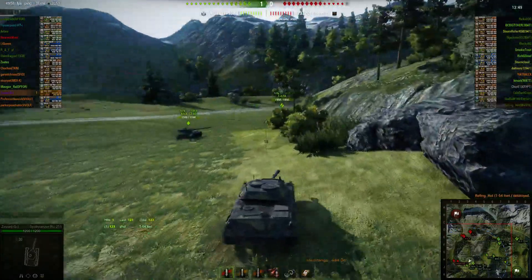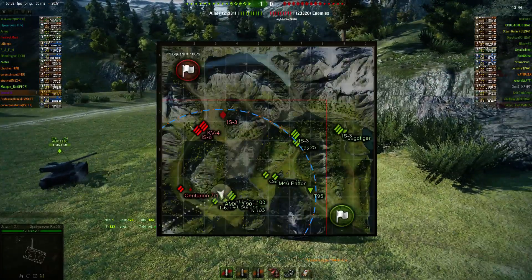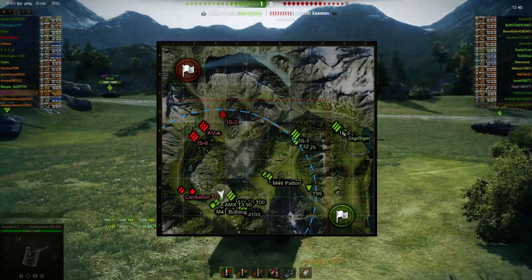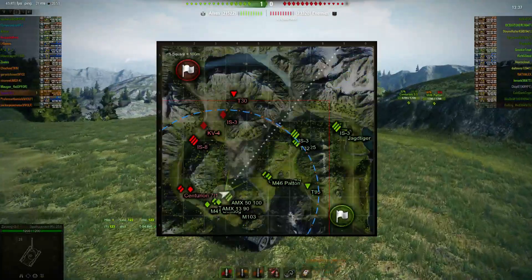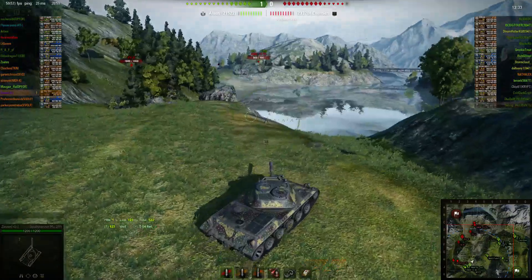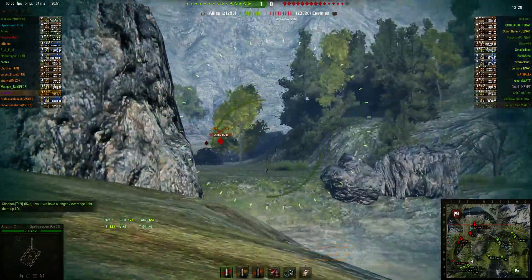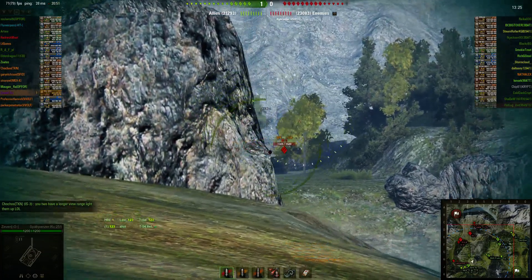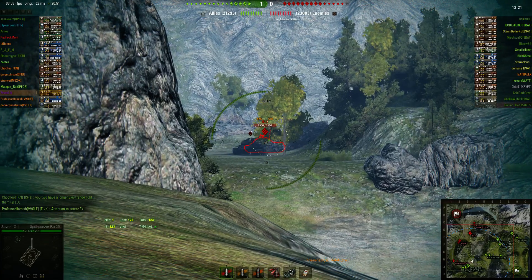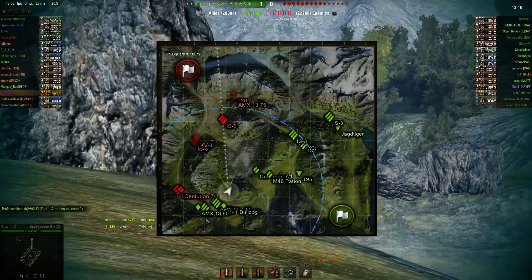Our T62A is in a position where he can spot the 1-2 line. I see that they have the KV-4 and their IS-8 coming down this way. I know the IS-3 is on this side, and looking at our dispersion, we have a pretty even spread. Our T95 is still back in the H7 area, so we need him to move up. The T95 can potentially be really clutch in a game like this because their team is really heavy armor-wise and there's no artillery — he just needs to get up and get in the game.